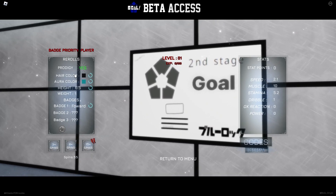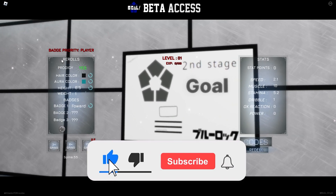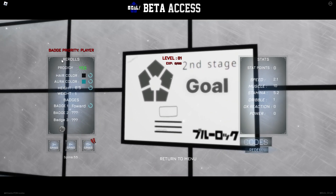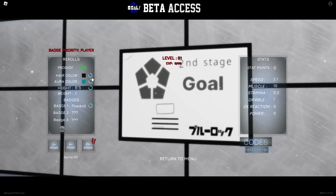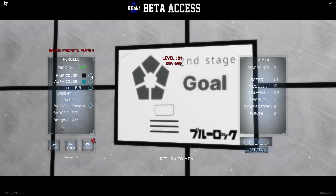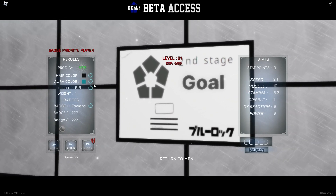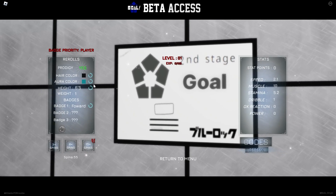We're in the menu screen and we went for an account that has prodigy, because this character is described as the best player in the world. We went for a prodigy account because that's basically the best you can get. For the hair color we went for black, because there isn't actually white hair in the game — I spent like 20-30 spins and just kept getting black and red. For the aura color I went for a light bluish, because he's from France and France is dominantly blue in the flag.